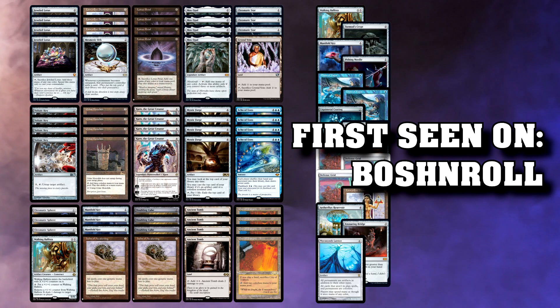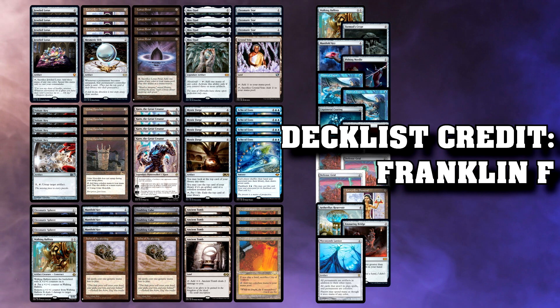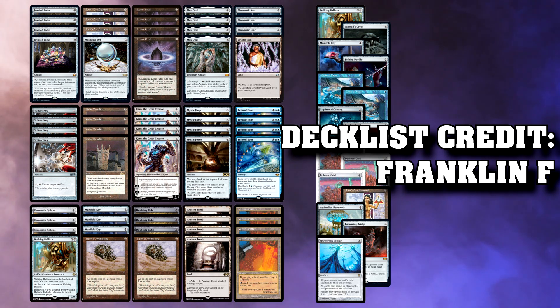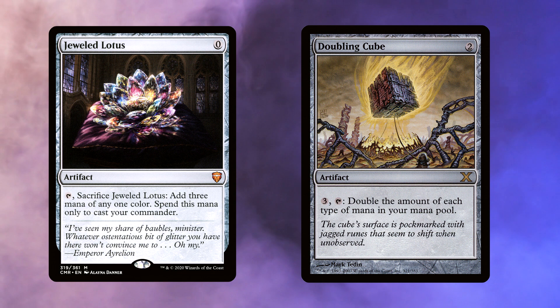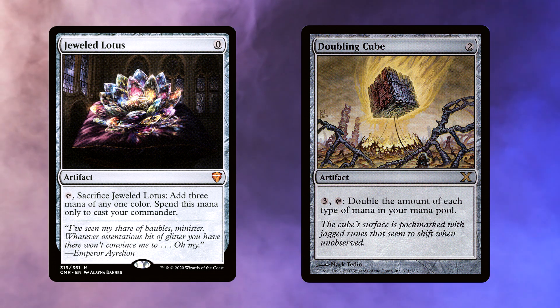Today's Legacy deck I've played on the channel before was brought to my attention by Bosh and Roll. This is Run the Jewels. Essentially it's a deck using Jeweled Lotus and other cost reducers and artifact mana to try and play your whole hand out very quickly, and use Doubling Cube to double the mana from Jeweled Lotus. I'll explain more on that in a moment because that probably sounds like it doesn't work. And it does. Kinda.